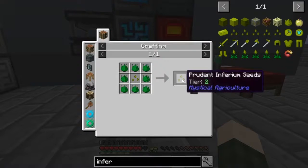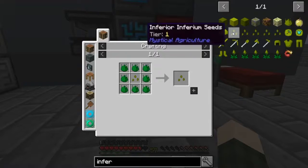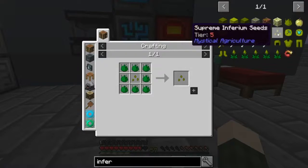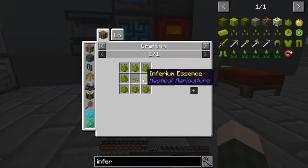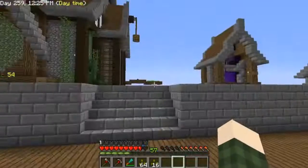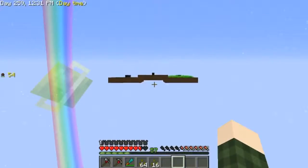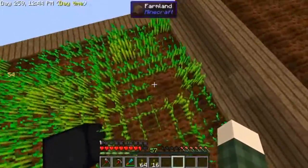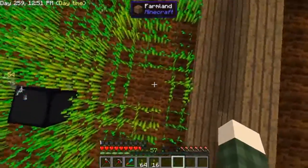The tier-two prudentium seed gives about two inferium per harvest. We want to work our way up through these tiers to reach supremium, but we'll start easy with the tier-one seed — pretty easy crafting recipe, and you can also get these in loot bags which is cool. I'll make a stack plus 16 of these, then head over to our farming area and plant them. Once the farmer picks one it'll keep going down the rows and replant as it goes.